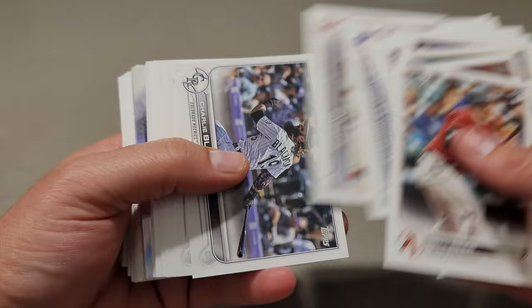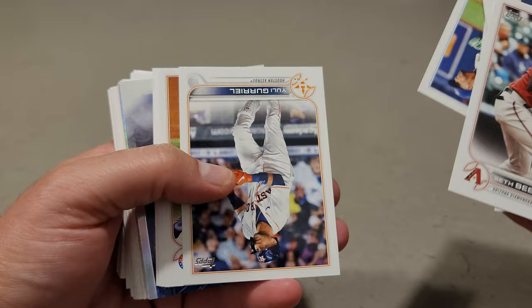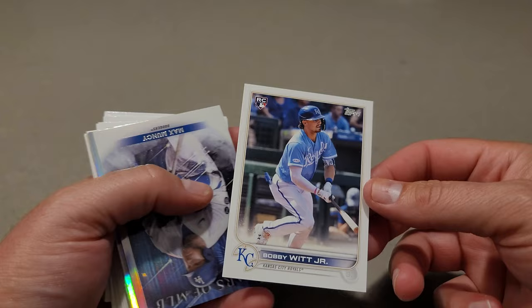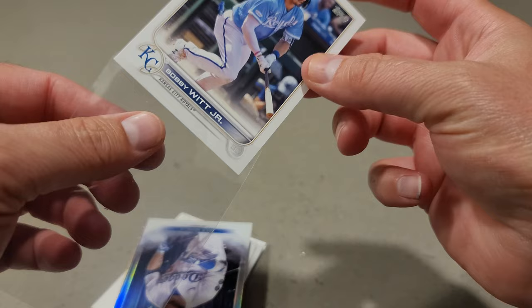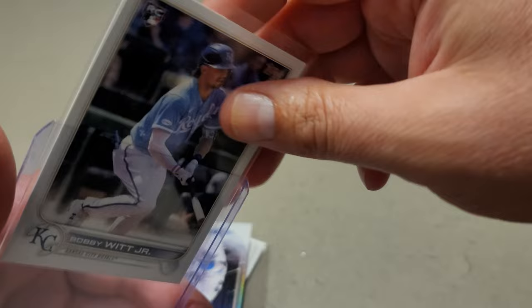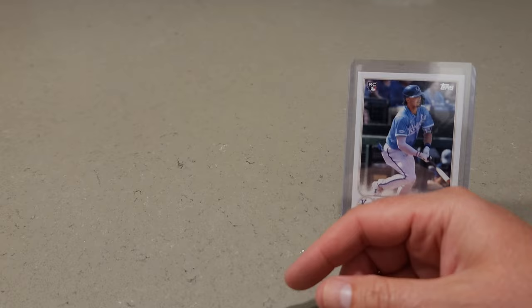We're going to fly through the base here — we've seen it plenty of times. Oh my gosh. This is the last of the three that I do not have — Bobby Witt Jr. short print, in the hanger box! Well guys, I actually have all three short prints now. Wow, that was cool. I will take that. I wasn't expecting that, but hey, expect the unexpected, right? So we just pulled the Bobby Witt short print. That's cool. I will take that.